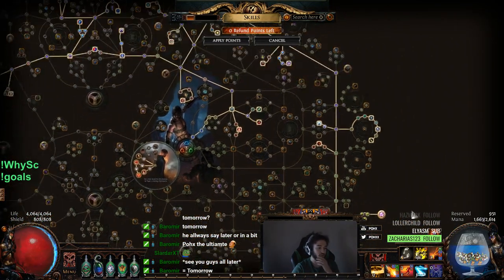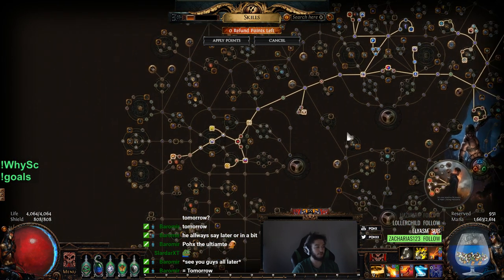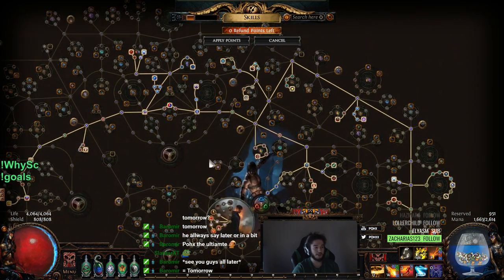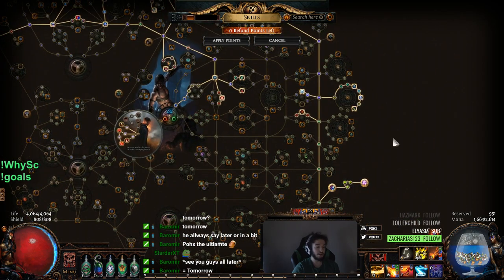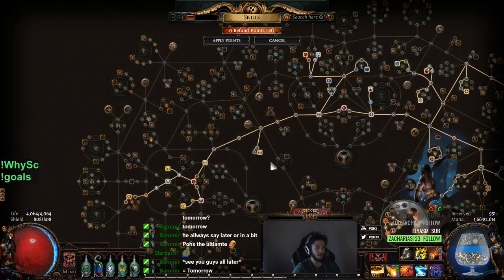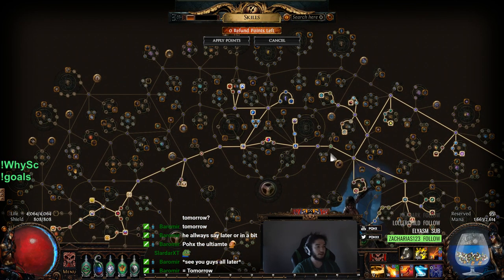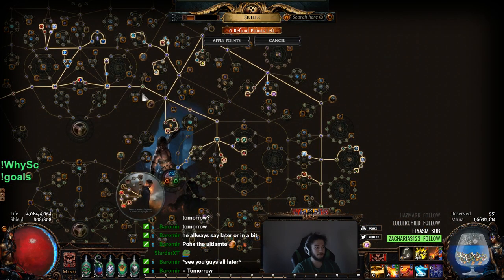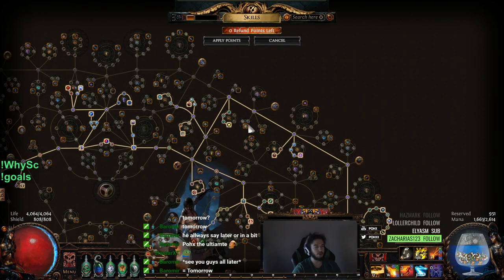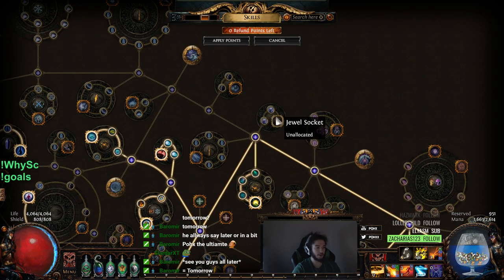As for the skill tree, now is probably the point where I start filling in 2-point jewel sockets and respeccing like a 5%, 4%, or 6% life node for a jewel with life plus crit multi. I've got none of that in the build right now, and for sure it's going to do much more damage if you consider like 15 to 20 crit multi per point. I can probably also respec a few mana nodes if I get Temple uniques, which have very good mana rolls.